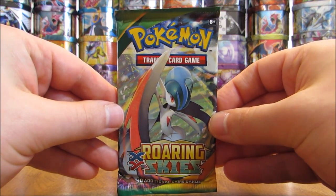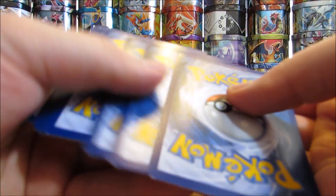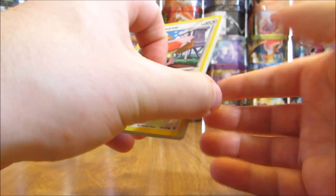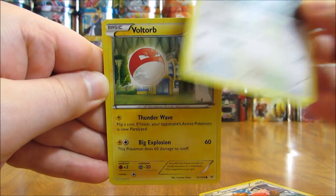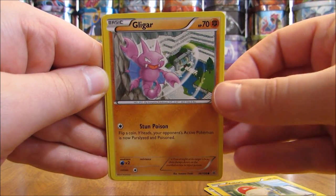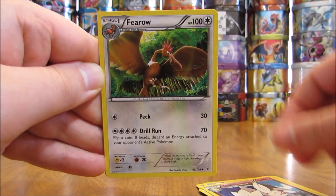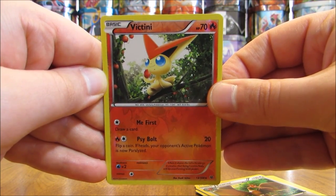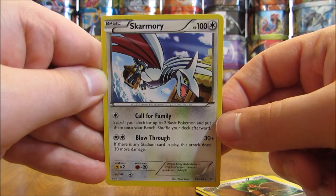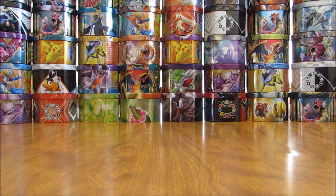On to the second Roaring Skies pack. I pulled a Mega Glalie EX full art out of a previous tin opening in this series — pretty happy to pull that card. The one card I'm still hoping for from this tin would be the Silver Dialga EX full art secret rare from the Phantom Forces pack. This third pack starts with Spearow, Dunsparce, Voltorb, Gligar, Shuppet, Wide Lens Trainer, Togetic, Fletchling, a Reverse Holo of Victini — a rare — making two rare Reverse Holos from this tin so far. The final card is a Skarmory, a rare non-holo.